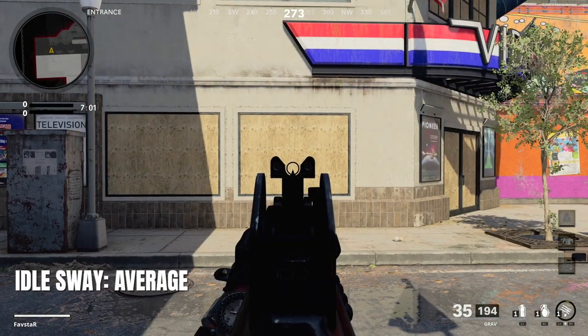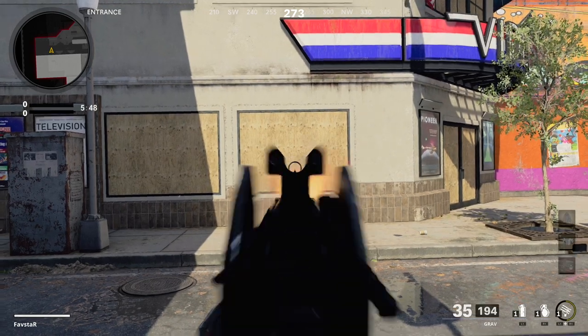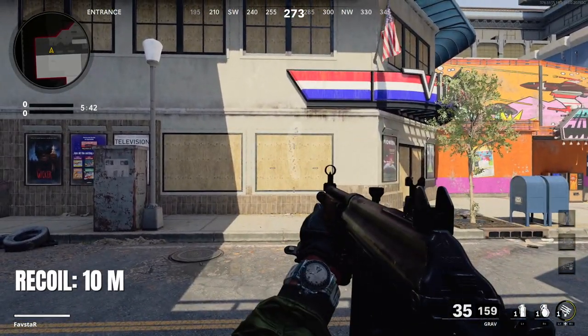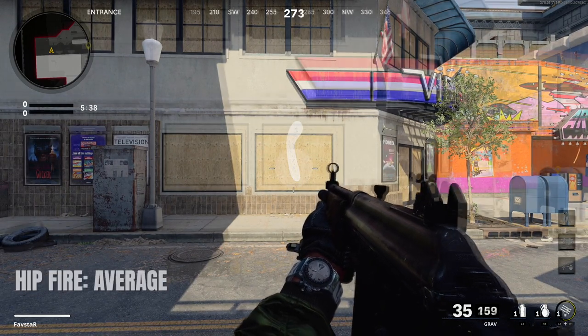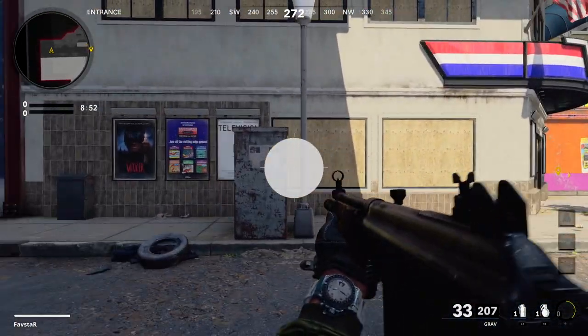In terms of accuracy, the idle sway is minimal and should be acceptable at almost any range. The recoil is quite strong, pulling up and to the left for the first few rounds before correcting back to center. Hip fire is average when compared to the assault rifle class and should prove adequate when you're caught by surprise in close quarters.